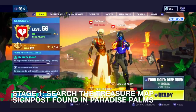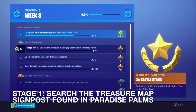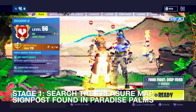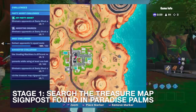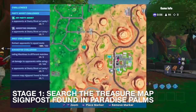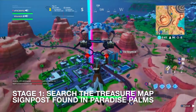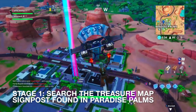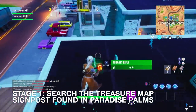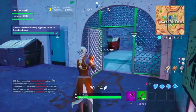I have another friend joining me today — DNunez6. We're going to be doing Stage 1 of 2: search the treasure map signpost found in Paradise Palms. We're going to be looking at the signpost in Paradise Palms, which should be right around here. I'm going to try to land right on the post because this is a hot drop. Here's the sign — just search that and that's it.